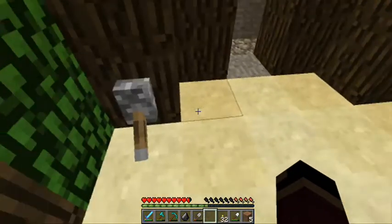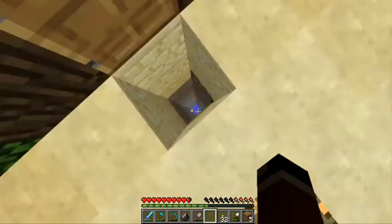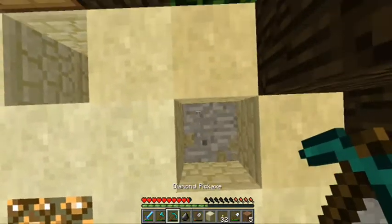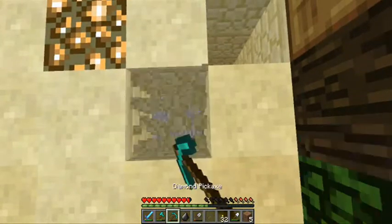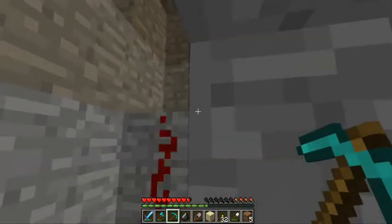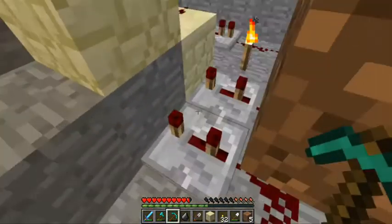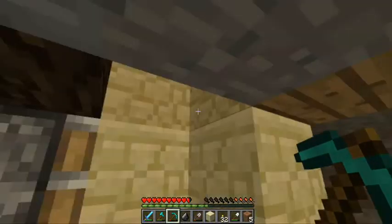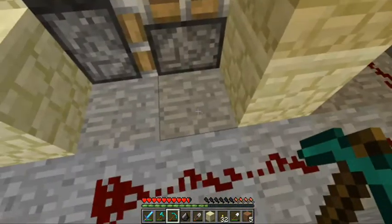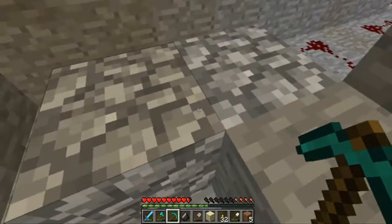Then if you hit this lever it just makes a hole there. There's not that much redstone to it — it goes up to the lever that way and comes in here. Basically this one extends to push the block up, but this one pushes it to the position so it can get powered. It's pretty awesome.